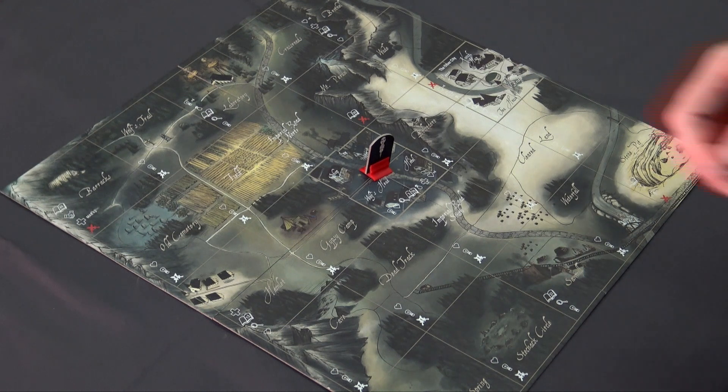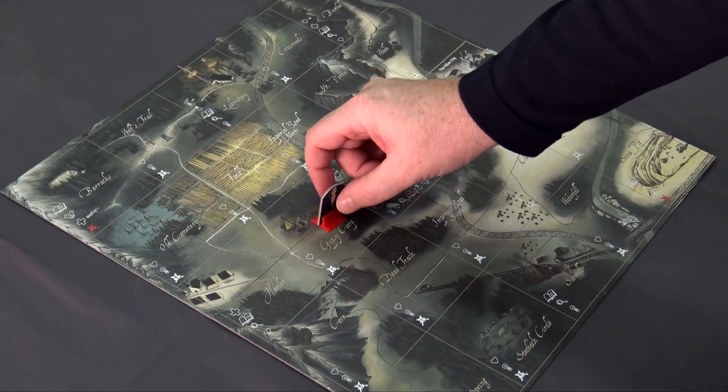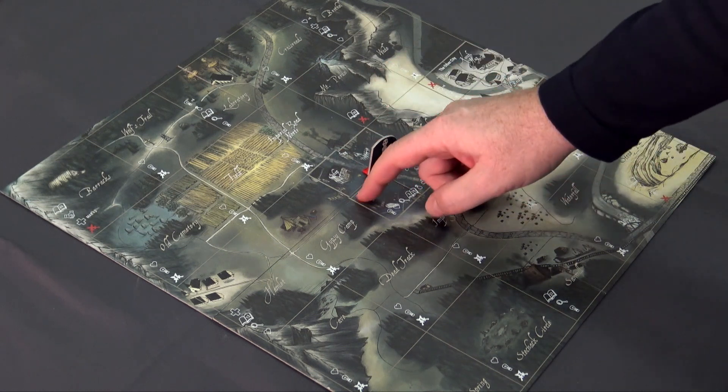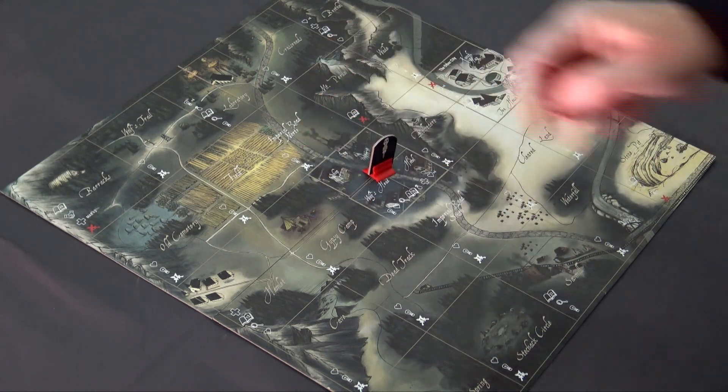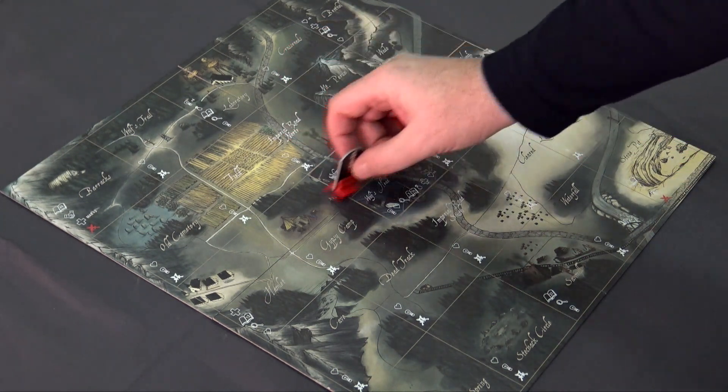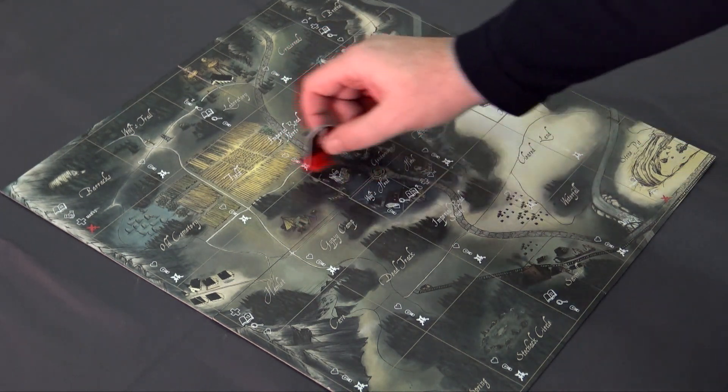The basic rule is you can move onto any unexplored adjacent tile as long as it is connected to the tile you are currently on with any kind of a road. Basically, that means you can only move vertically and horizontally, but you can't move diagonally.